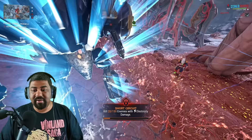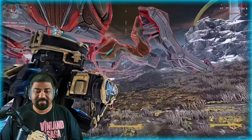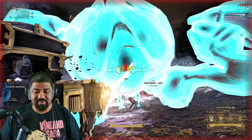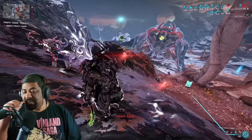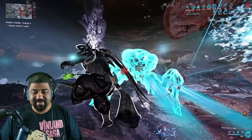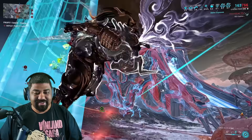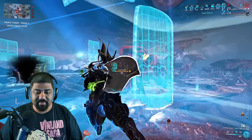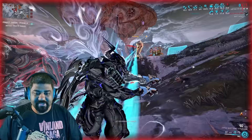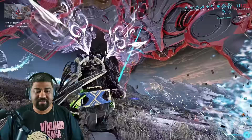Mount the Necromech and destroy the limbs. Once limbs are destroyed, the body is weak again. Now it may show Corrosive — since my melee has Melee Exposure, I get free Corrosive damage without modding for it. It cycles through Impact, Toxin handled by my primary, Electricity from my melee, and Viral from my secondary. Destroy the shields, pick up Arc Gun Ammo dropped by Corpus units, resummon the Arc Gun, destroy all four limbs, body goes weak, then shoot the body.